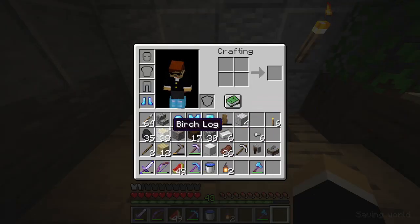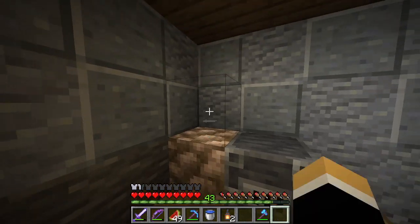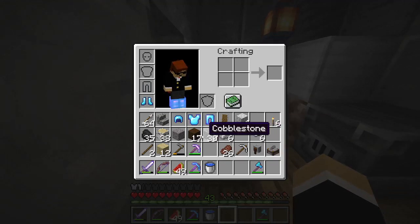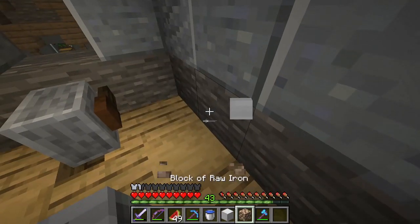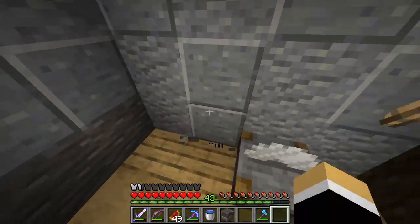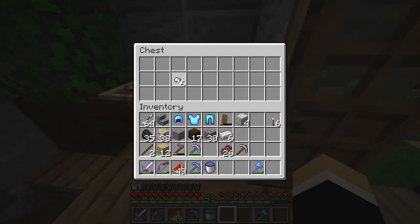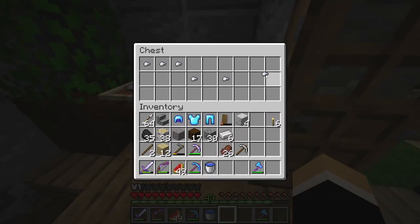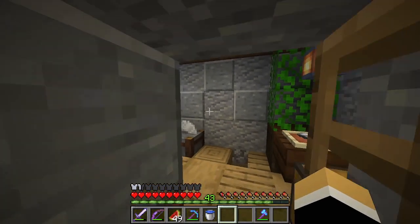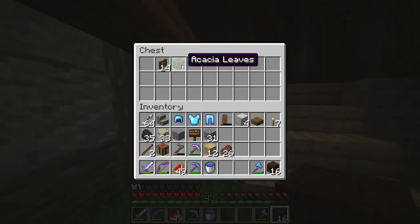I'm just gonna put the blast furnace here. Did I bring the block of raw iron? I did. So raw iron there with an iron block on top. Lanterns in the typical places. I think I'm just gonna put the iron block here, then move the blast furnace here, and this here. And then in the chest, put some iron nuggets, an iron pickaxe, and some iron ingots. And yeah, that's basically it.